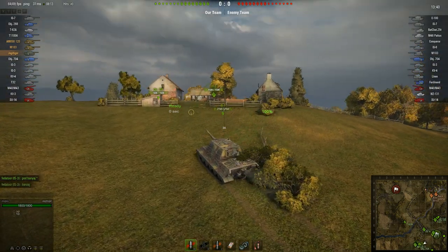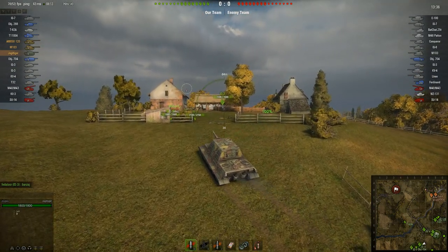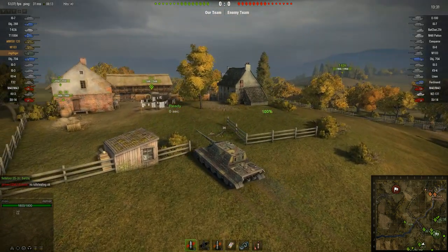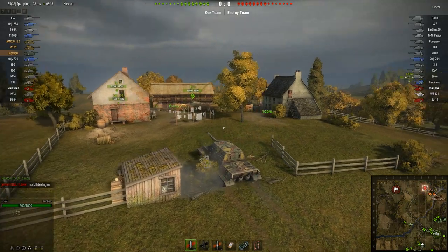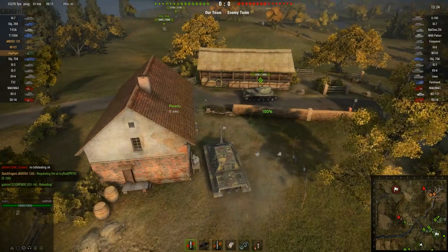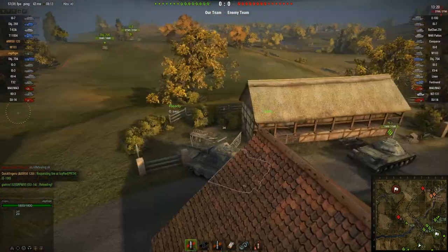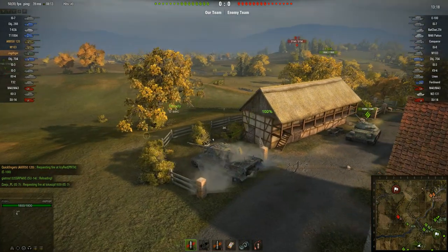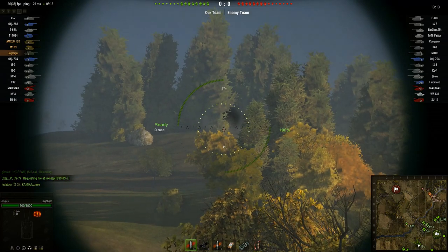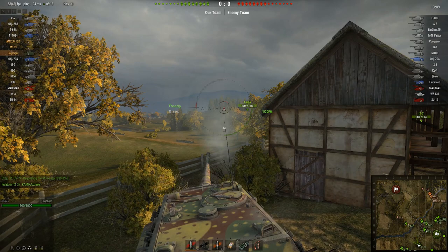The IS-7's going for it. Surprisingly the Object 704's going for it as well. Unsurprisingly the IS-3 isn't. We've got a T-62 doing an aggressive run up the ridge of the hill in the middle and he's already made contact. I'm not expecting the IS-3 to do much, but I should be able to. The Jagdtiger's gun — we've lost contact, but we can see trees falling. I'll take a blind shot anyway.